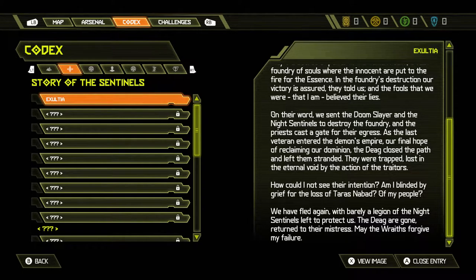On their words we sent the Doom Slayer and the knight sentinels to destroy the foundry. And the priest cast the gate for their egress. As the last veteran entered the demon empire, I find our final hope of reclaiming our domain. The deed closed the path and left them stranded. They were trapped, lost in eternal void by the action of the traitor. How could I see this? Am I blinded by the grief of the loss? We have fled again with barely a legion of the knight sentinels left to protect us. The deeds are gone. Return to the mistress. May the Wraith forgive my failure.